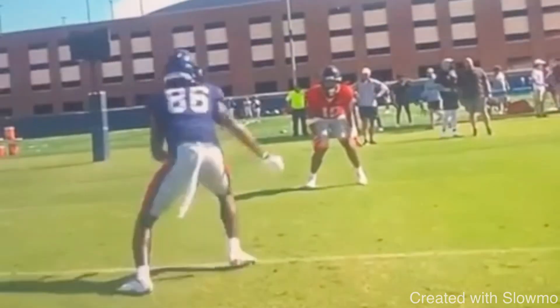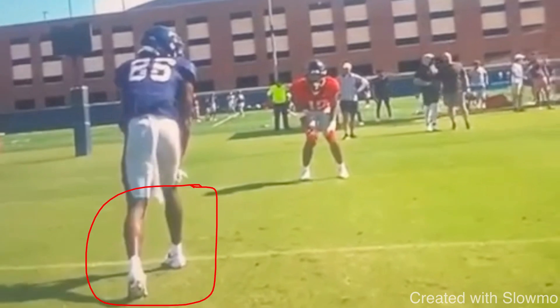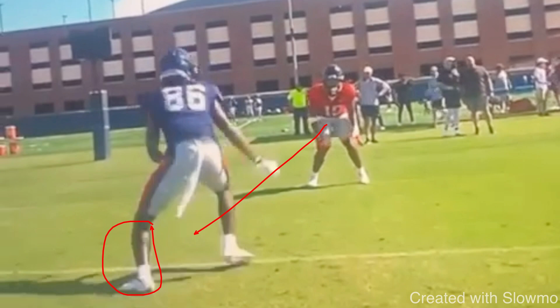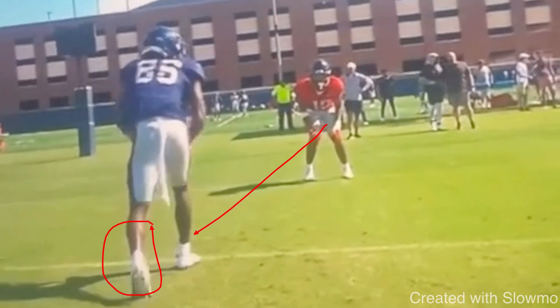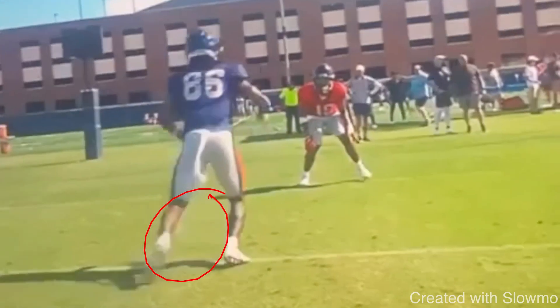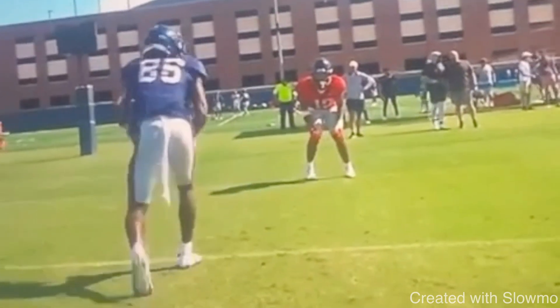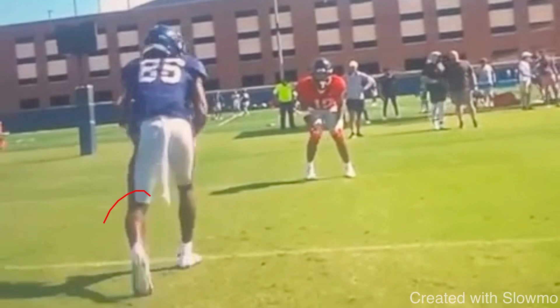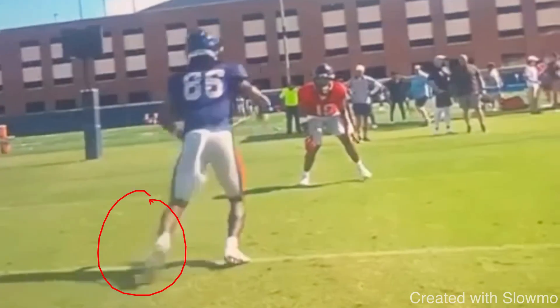There are a couple of different things you could do off of this, but the main thing I want to focus on is the mechanics of these first two steps — how do we actually hesitate but also attack this DB's leverage, attack his midline, and threaten him? That's from pushing off of your back foot and reaching with your front foot. So many people have this hesitation hop wrong — they try to do this portion of the release but they'll essentially just jump. They'll pick both feet out of the ground and jump at the guy, and that's going to make you slow. Your cleats are not in the grass, there's no suddenness to the movement, which isn't going to get that reaction out of the DB.